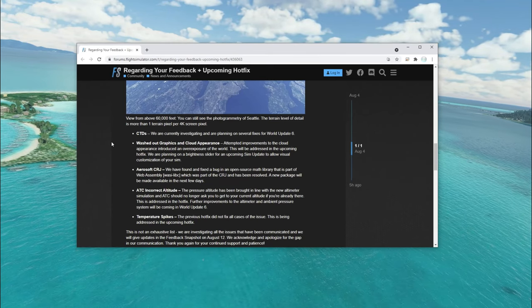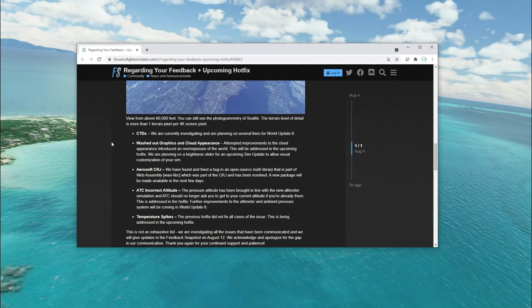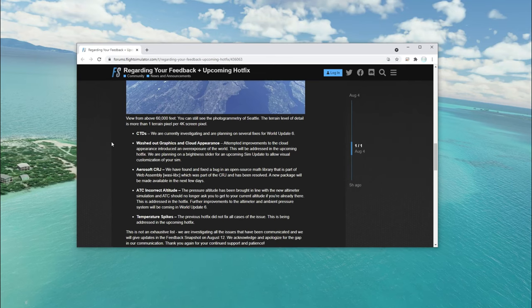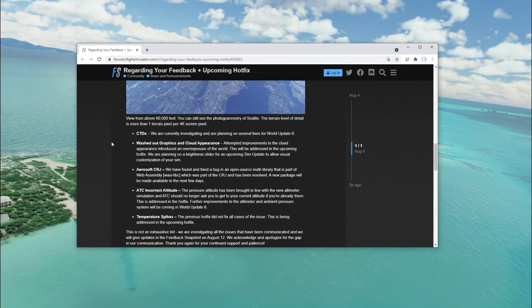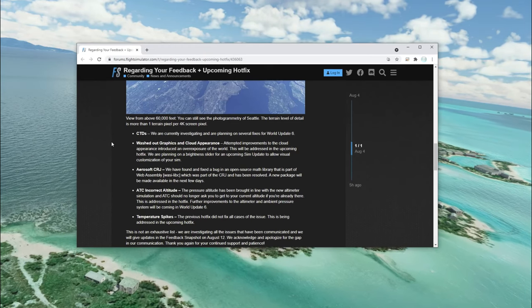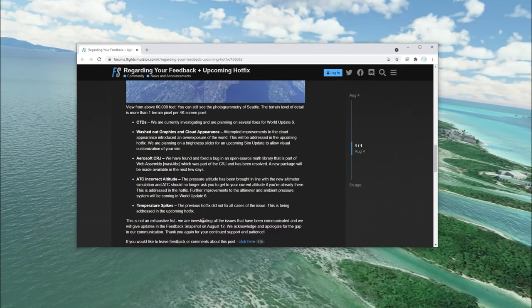Washed out graphics and cloud appearance will be addressed in the upcoming hot fix this Friday. Also, the Aerosoft CRJ has a bug, so there's going to be a new package made available in the next coming days. ATC incorrect altitude is also going to be taken care of in World Update 6.